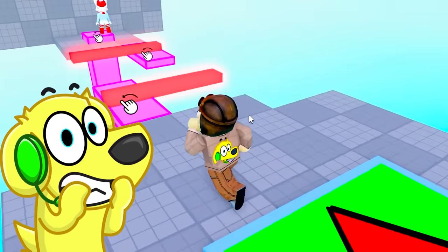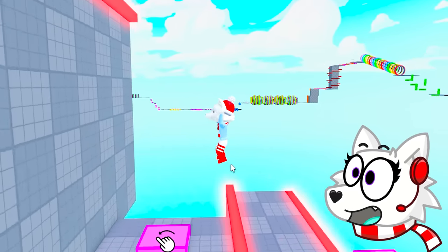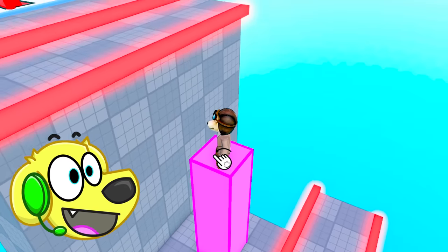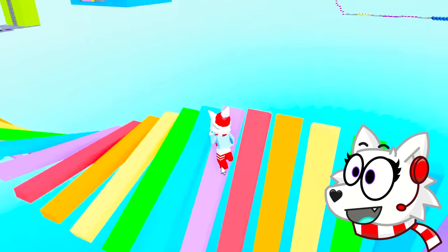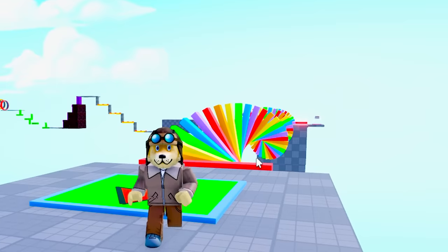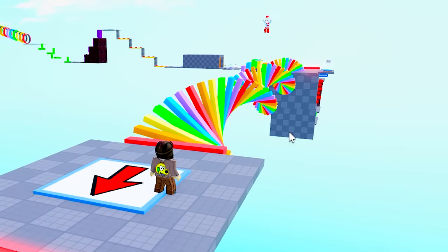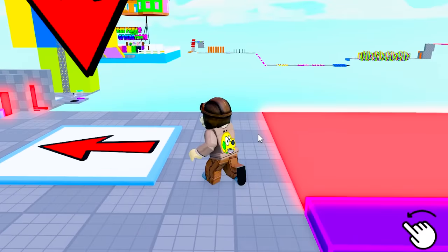Elevator going up — whoa, watch out for the lava bricks! The elevator parts are really fun. I made it in front of Snowy — she's back there still on that stage. I gotta drag these over, and then drag this one over, and then this one over — let's go!